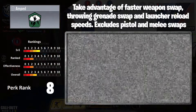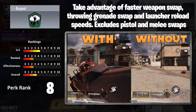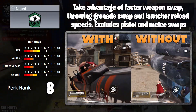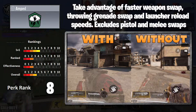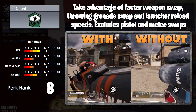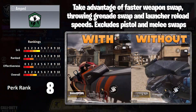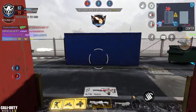Next up we have Amped — taking advantage of faster weapon swap, throwing grenades, and launcher reload speeds. It excludes pistols and melee swaps, which is where this would have been really, really powerful. If you're going for gold on launchers so you can swap quickly, it's quite useful there. As you can see in the video, it's almost instant to swap, so it could be useful for that. But for the most part, it's just not worth the slot.